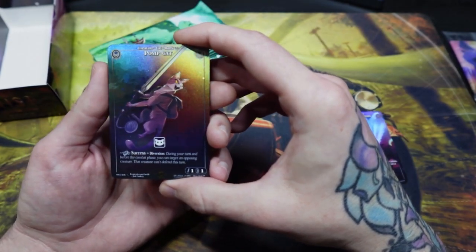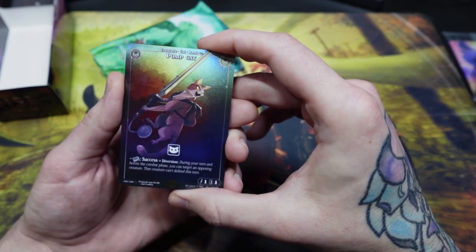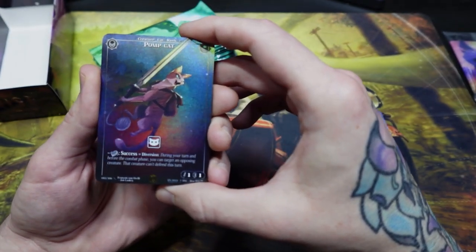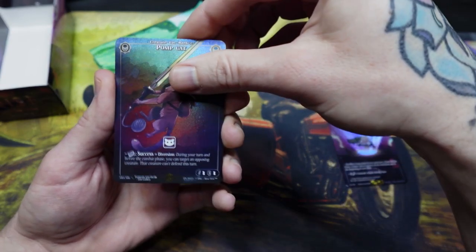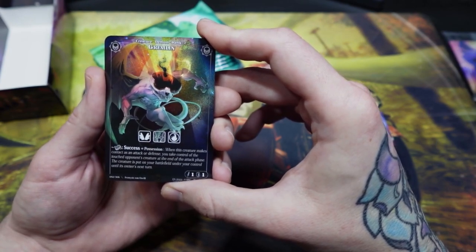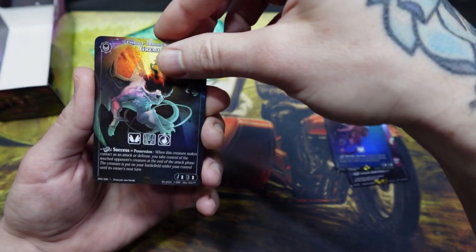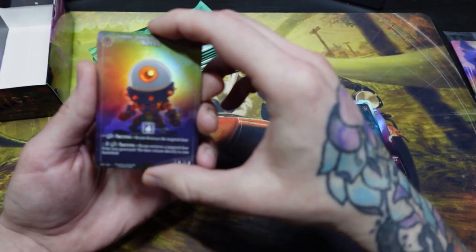We have Pomp Cap, which is a rank infinite creature. Generally you don't put rank infinite creatures in your deck — you use other card effects to put them into play. This card has an ability called Diversion: you perform a test by flipping a coin during your turn, and before the combat phase you can target an opposing creature, and that creature can't defend this turn. We have a Gremlin, another rank infinite creature — a demon. It has flight, some ability, and the fire attribute. You basically use this rank infinite creature as a defender to take creatures from your opponent. I'm not going to go into detail for all these cards, just the ones I'm fond of.